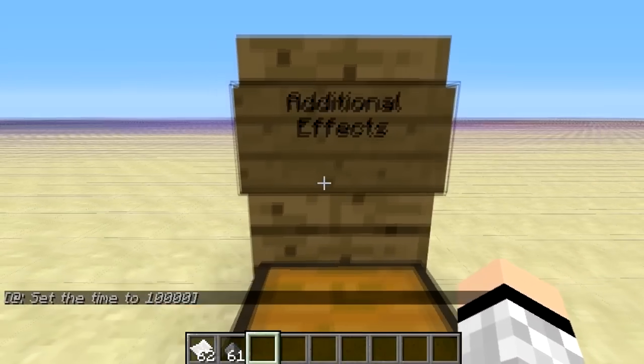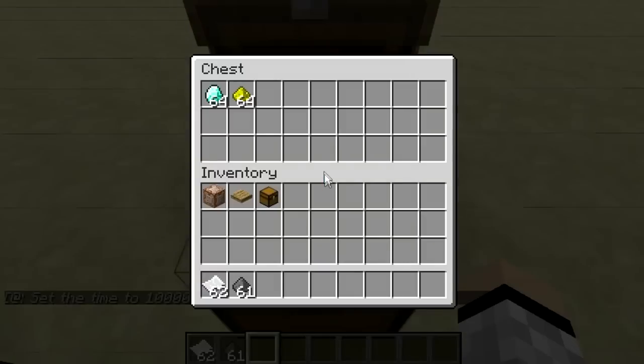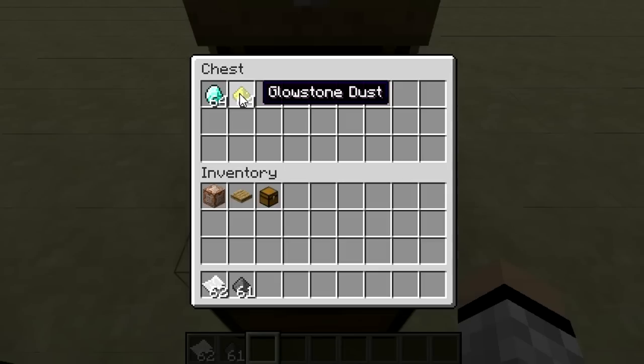There are also additional effects. The additional effects are diamond and glowstone. The glowstone makes a twinkle or crackle effect after the explosion. The diamond makes a trail effect after the explosion.